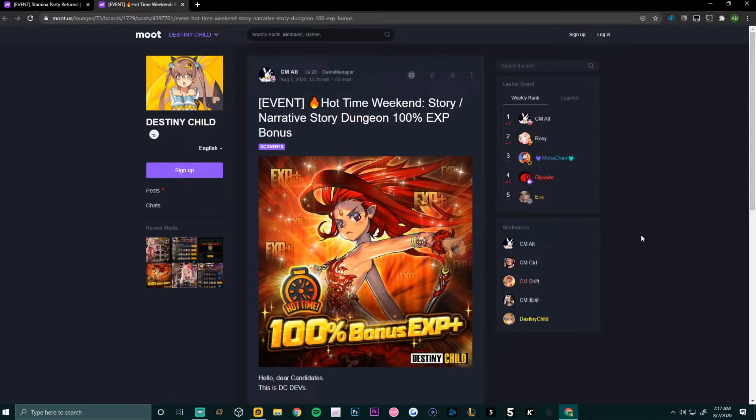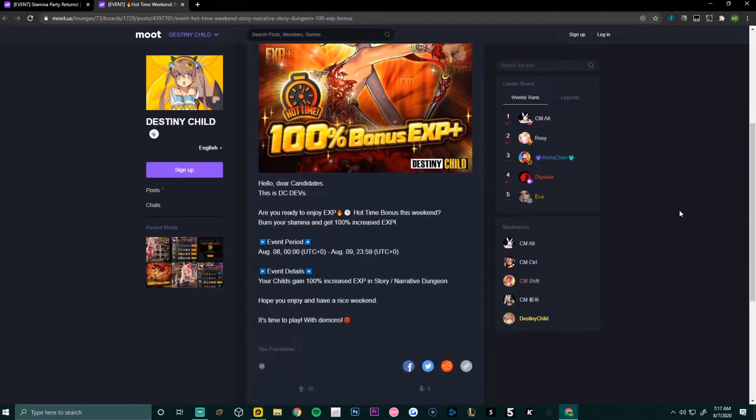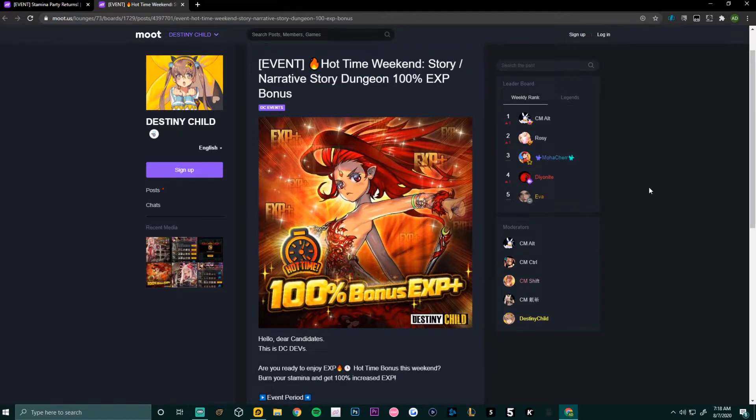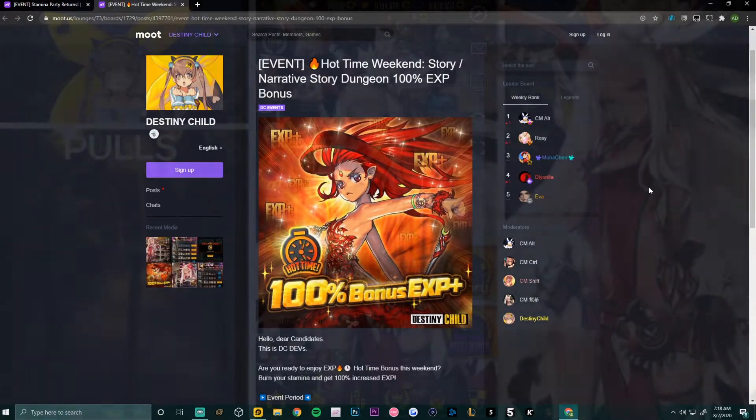Next we have the Hot Time Weekend event — Story and Narrative Dungeon 100% experience bonus. The event period runs August 8th through August 9th, 2359 UTC. Your childs gain 100% increased experience in Story and Narrative Dungeon, making it a great way to level up your childs and complete mission pass missions along the way.